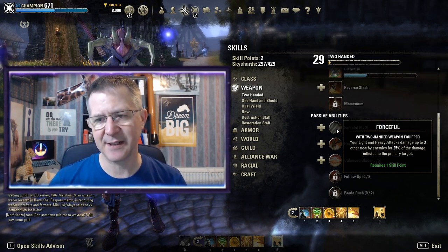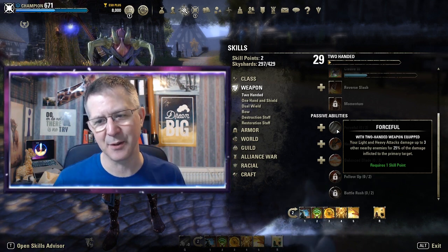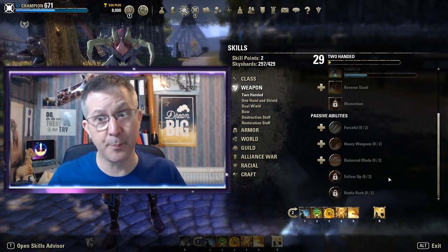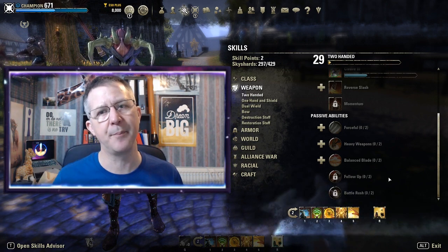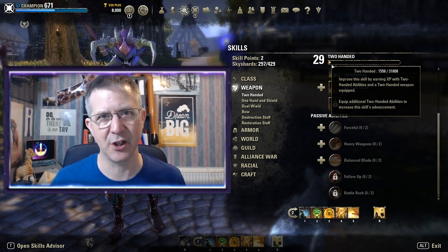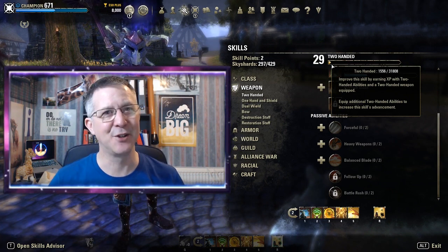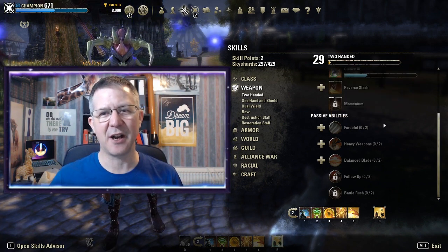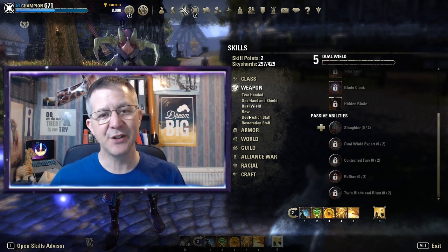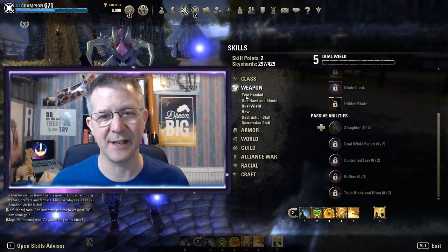Another example is Forceful: your light and heavy attacks damage up to three other nearby enemies for 25 percent of the damage inflicted to the primary target. As you can see, you can put skill points into these passives as you level up within the tree. For some reason I only have 29 levels in two-handed weapons, so I would need to continue leveling that up in order to unlock the final passive, Battle Rush.